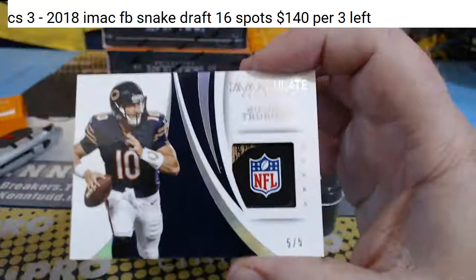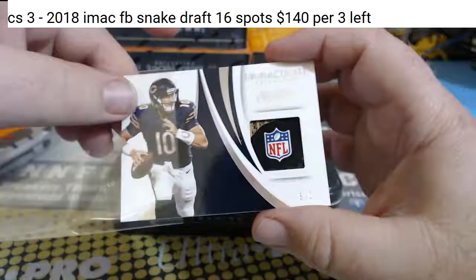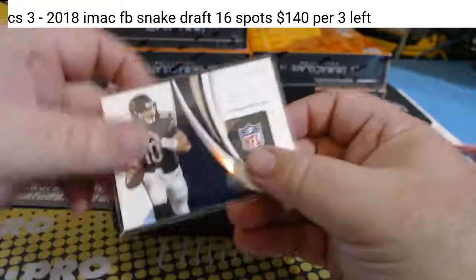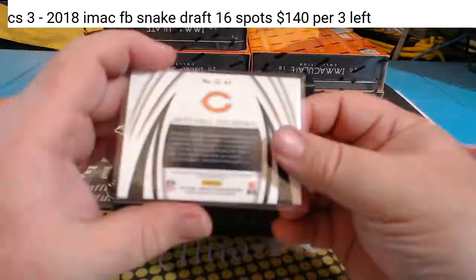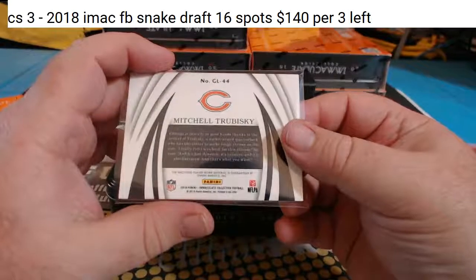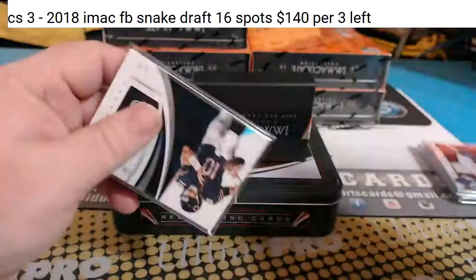The Bears. Mitchell Trubisky, five of five — looks like a glove, NFL shield on his glove, for the Bears. Closed player-worn material is guaranteed by Panini America.